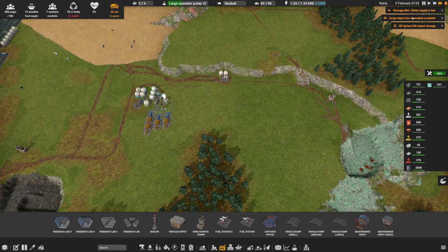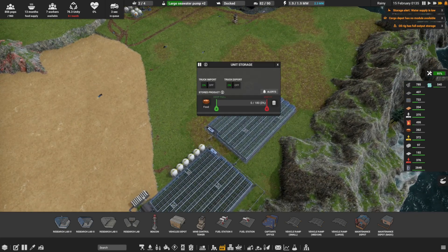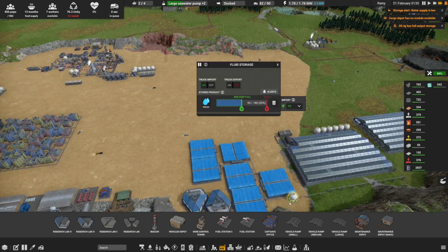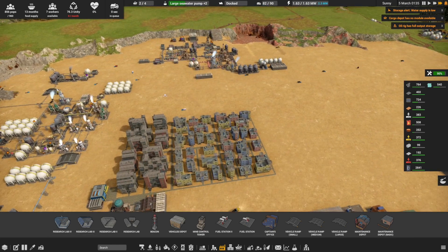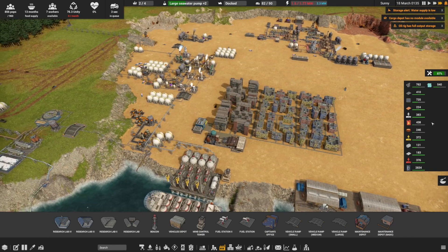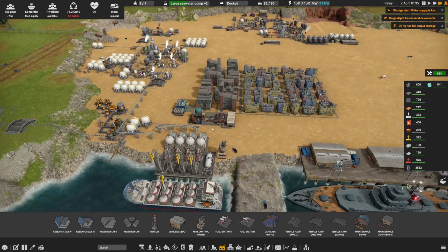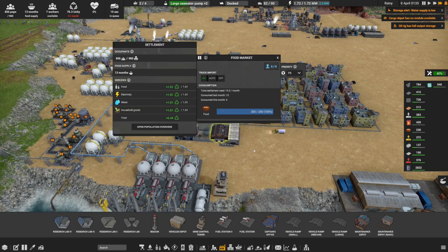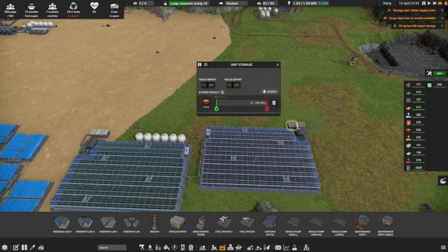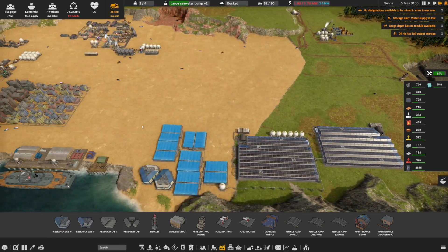Water supplies low, cargo depots no module, oil rig is full output - that's fine. This should be back up and running and we should be producing a lot of food now. Seven workers available - we're almost out of workers. I should put the edict back on - that'll give us more workers. Diesel is okay, food should be okay. The reason it's 13 months is because when that storage is full it shows 13 months - it doesn't even count the other storages that are full of food.